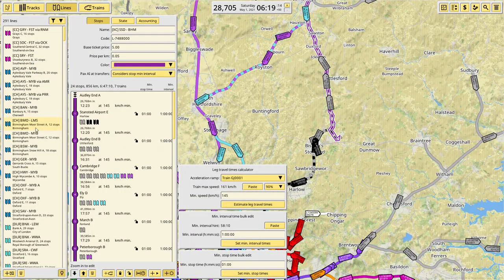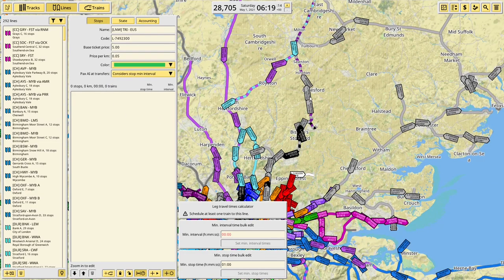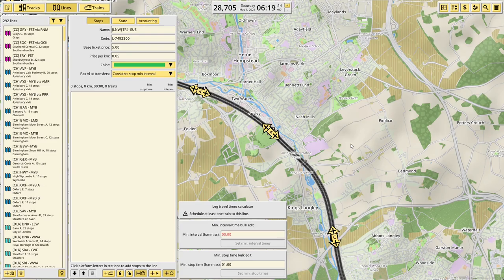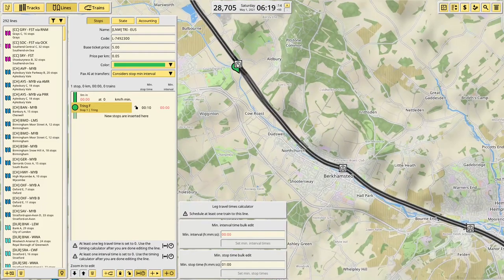Next we move on to London North Western - this is more of a green. I'm going to prefix them LNW and this is Tring to Euston. We're going to start outside of London and head in because I'm not sure how many platforms we're going to have. In reality there's not that many services. Right, hi Tring - whereabouts are you? You're further out, up here. We'll go into this platform.